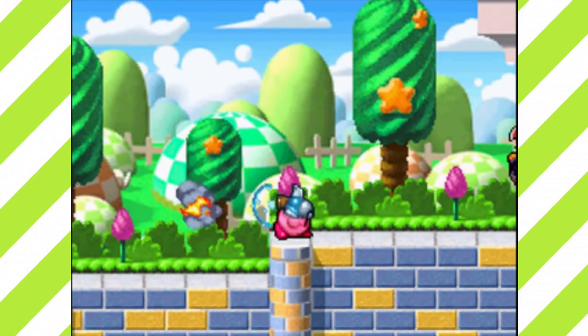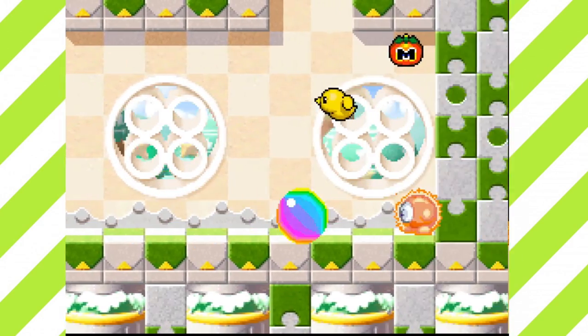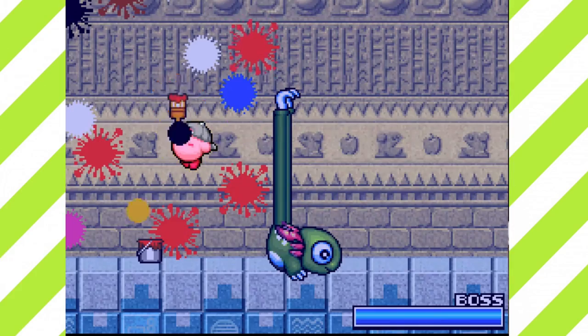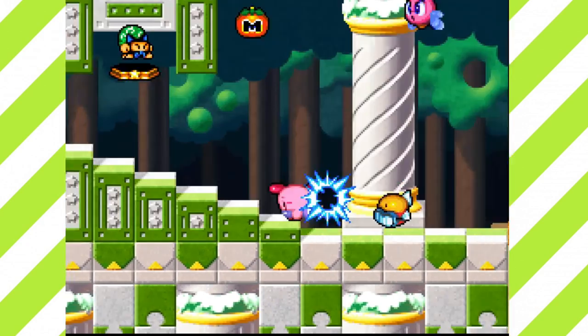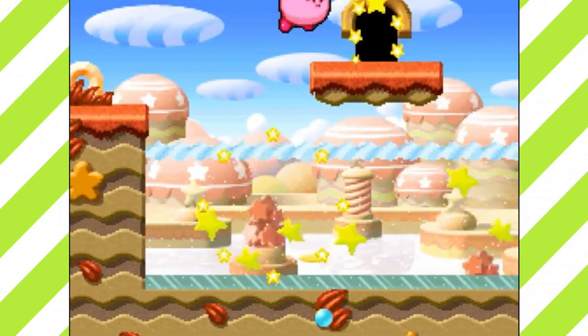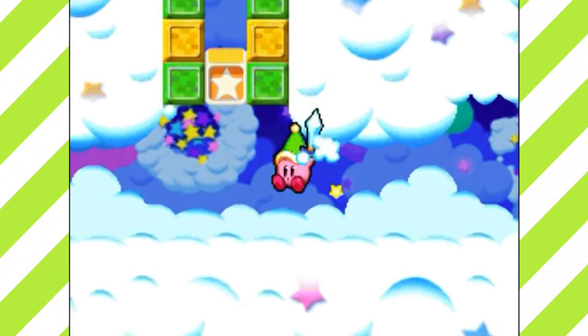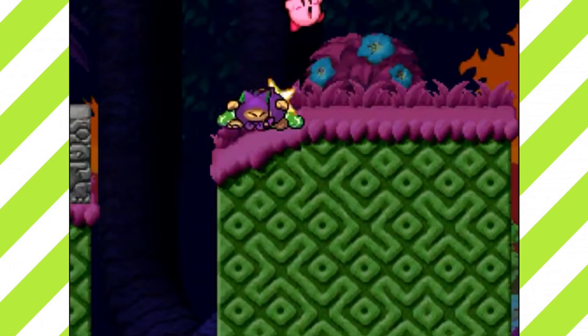Speaking of abilities, they're all fantastic. Here are some of the new ones: Jet lets you slam enemies and fly; Mirror lets you make duplicates of yourself and create deflecting barriers; Ninja lets you become a stealth master and confuse your enemies; Paint splatters enemies with a huge color splash; Plasma lets you shock enemies by firing sparks and store electrical energy; Yo-yo uses your yo-yo skills; and there's also Cook. The levels in this mode are amazing — Planet Floria has magical doors that let you switch between seasons to influence the stage layout, Planet Skaia is a cloud level with puzzles, Planet Cavius is a mini boss rush inside a cavern, and there's also a planet where you can obtain the copy ability 'Copy.'